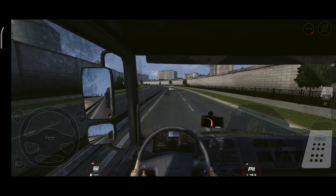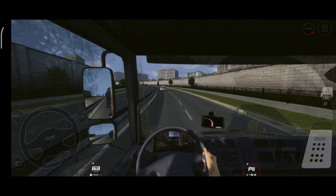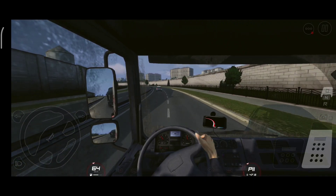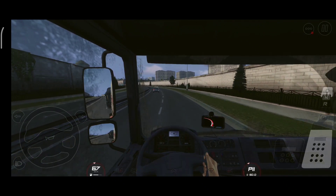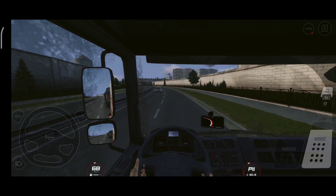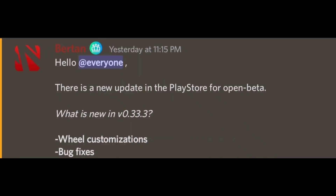First things first: version 0.33.3 is already out on the Play Store. According to developer Bertan, this update brings wheel customizations to the beta version and also fixes some bugs. I will make a separate video covering all the wheel customizations in detail.